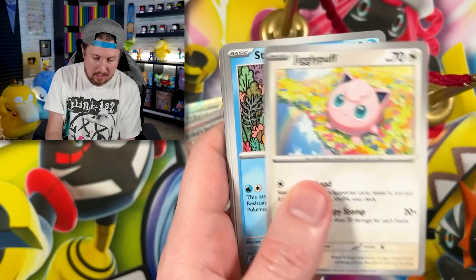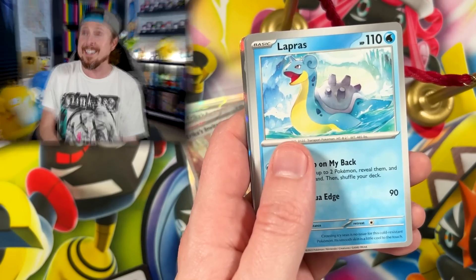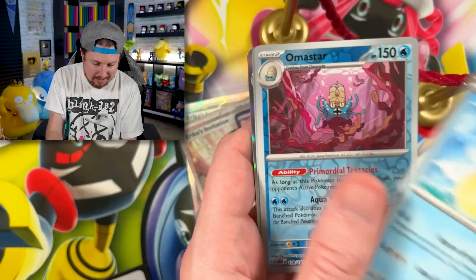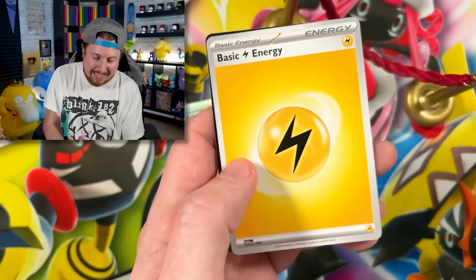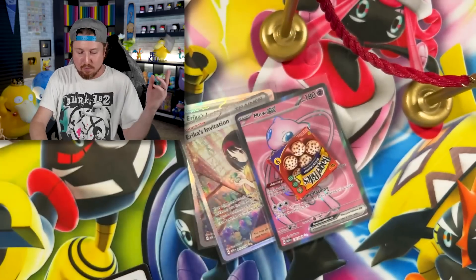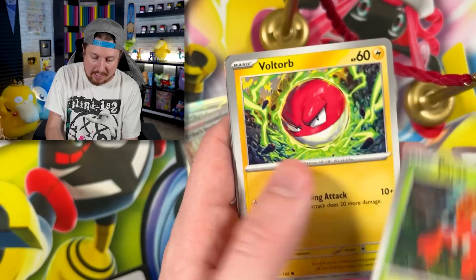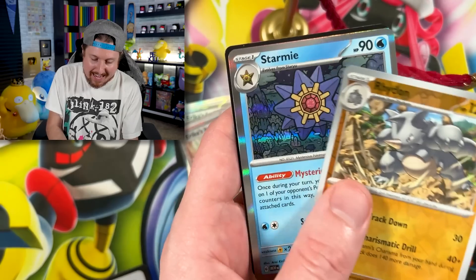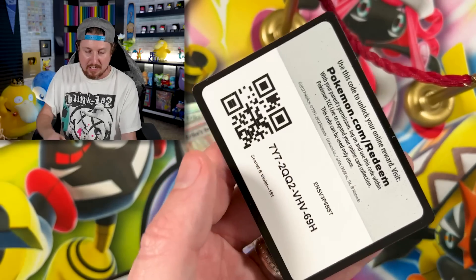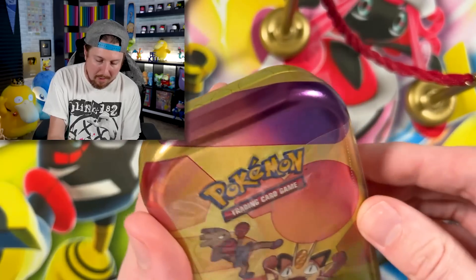We got Geodude, Jigglypuff, going into a Charmander and Butterfree. Are we going to have another tin without a hit? We got Gastly, Voltorb — did we just get lucky on those first few tins? And a Starmie once again.